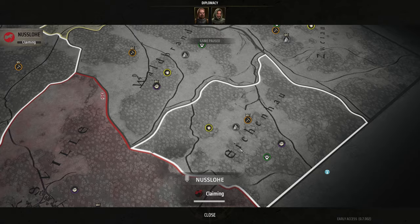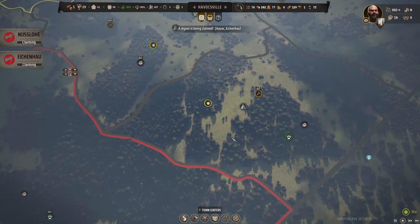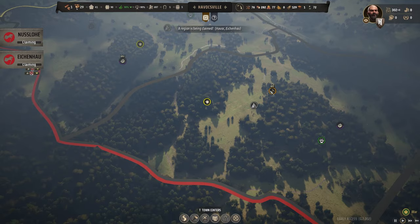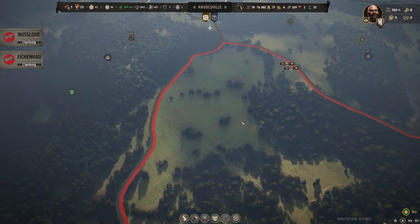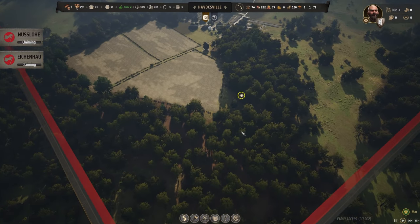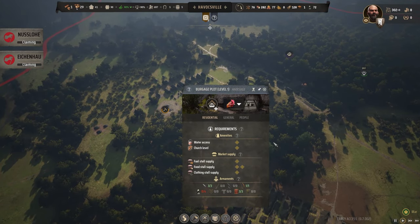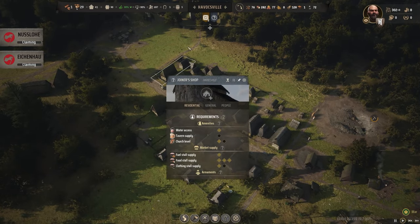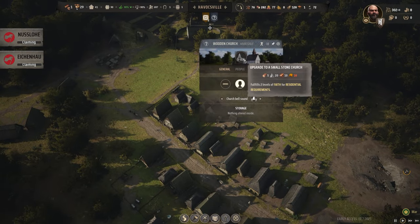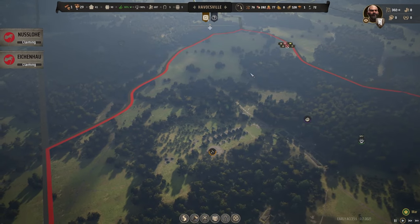We may also claim this neighboring region too, because it also has some great fertility and an iron deposit we could really work on. Not much left to do for the time being. We definitely need to work on upgrading our church when the time comes — we need ten tiles for that. We can do that soon. But claiming this region is much more important than starting our second area right now.